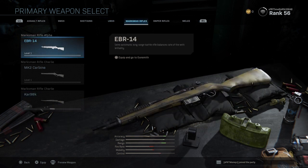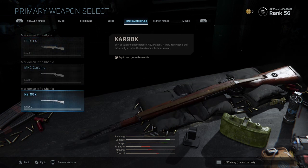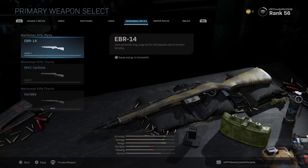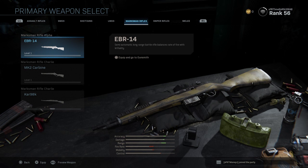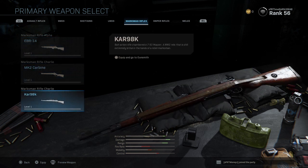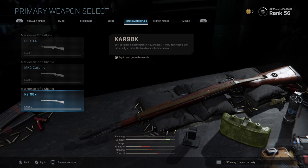Now we're getting into the marksman rifles. I have not used them at all, but I know the CAR-98K is a one-shot, one-kill every single time, even if you shoot them in the foot. A lot of people are going to be sleeping on these guns — they are not sleepers. They are just like sniper rifles, even easier to use, and it's one-shot, one-kill. I'm going to be making more in-depth videos later in the season.